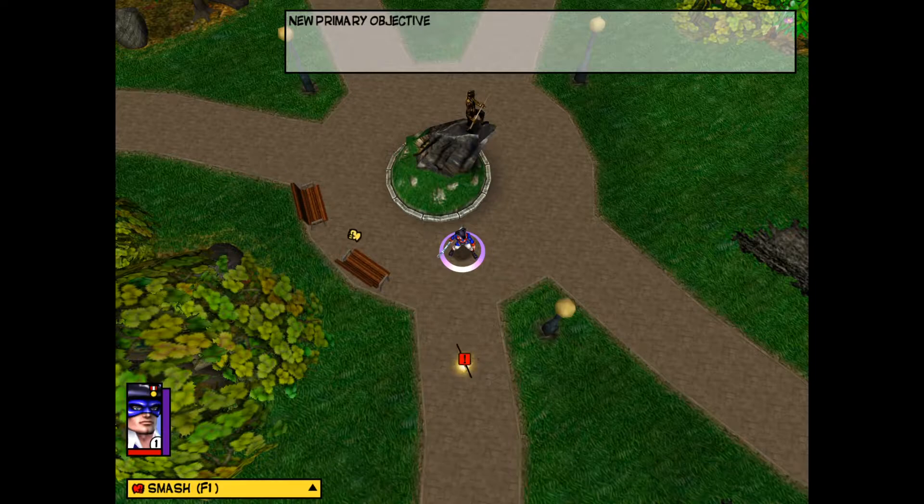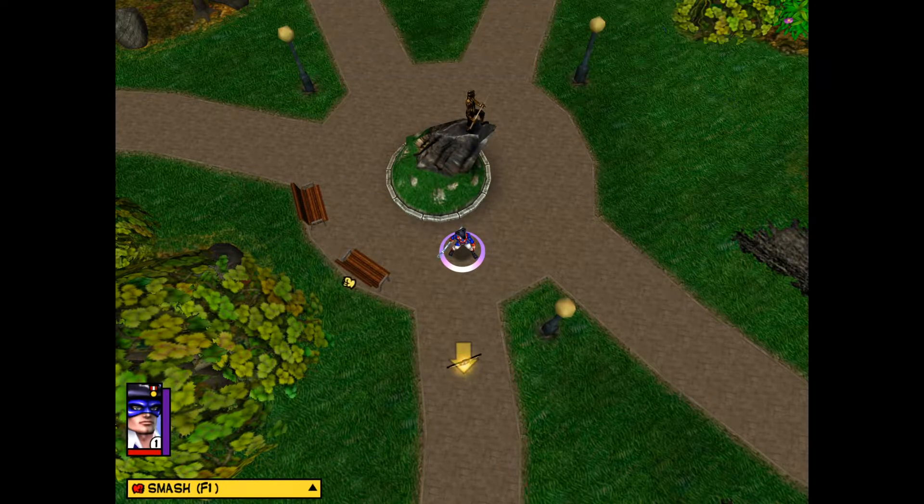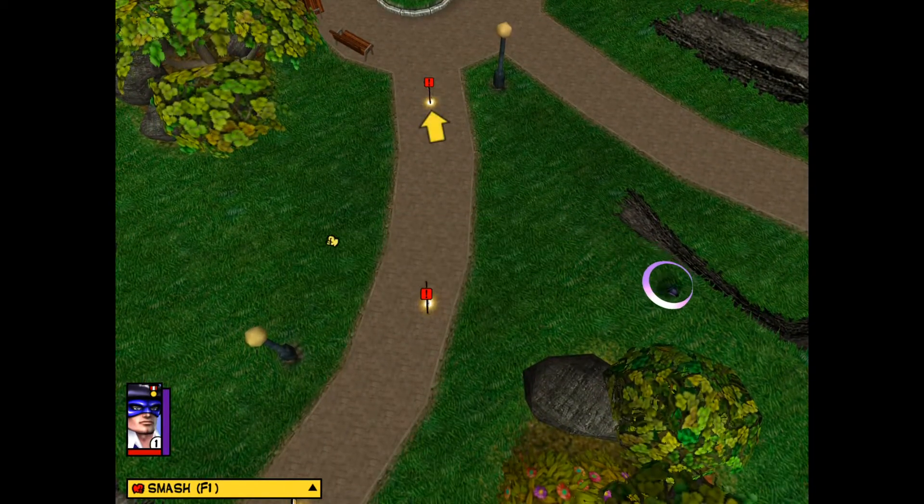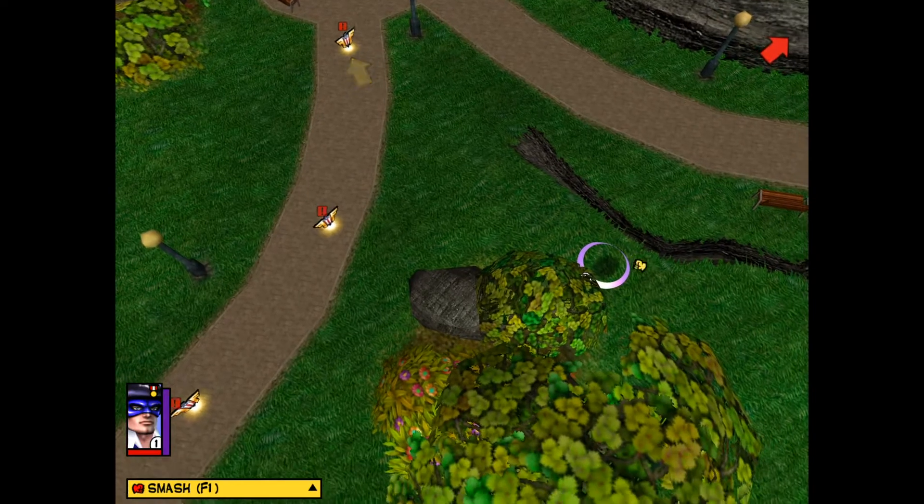On the first mission, I could not order my hero to move at all using the left mouse button. The cursor would remain a fist for attacking. I also experienced an issue where the character would just disappear. Even when I was able to order the character to move using the right click menu, the character did not move around correctly. Here you can see what it looked like.